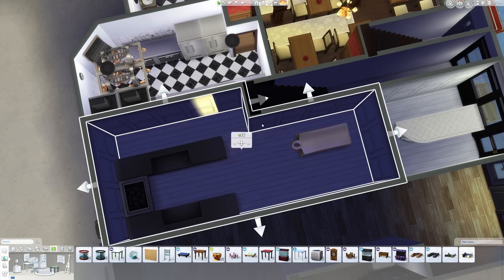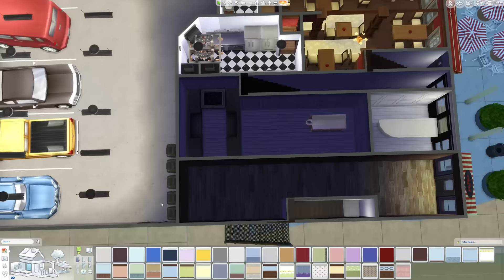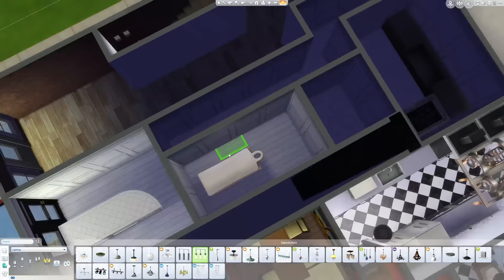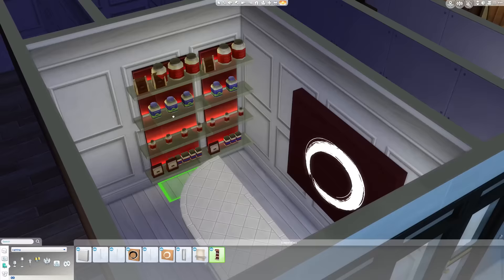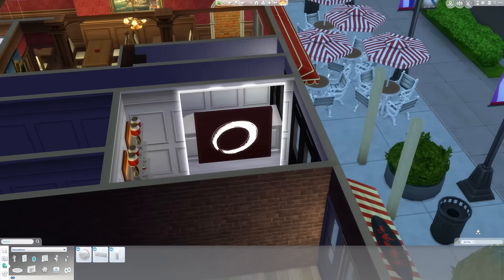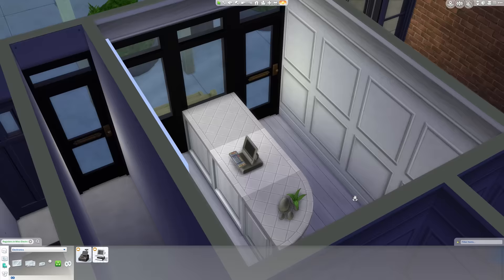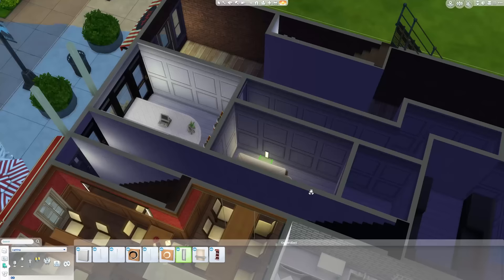I was trying to figure out the best way to fit the sauna in — lengthways it took up too much room and sideways you couldn't get into it. So here's what I did: I borrowed a little bit of space from the guys next door, knocked through the wall just a little bit so we can get all the way around to get into the sauna. That was the best way to solve the issue, and then you have this nice spa in the fancy building.